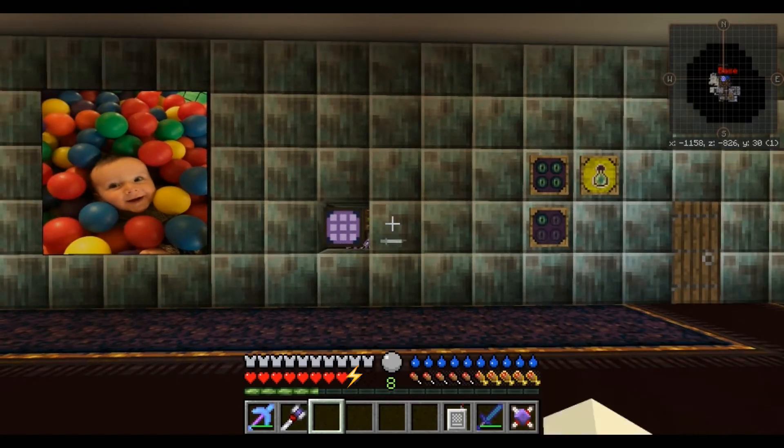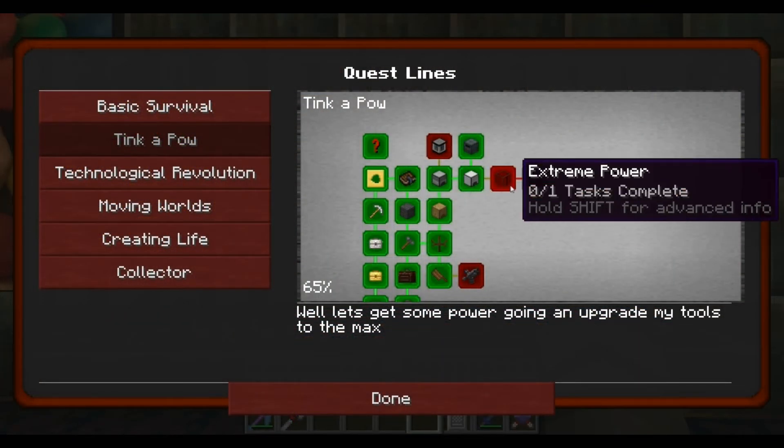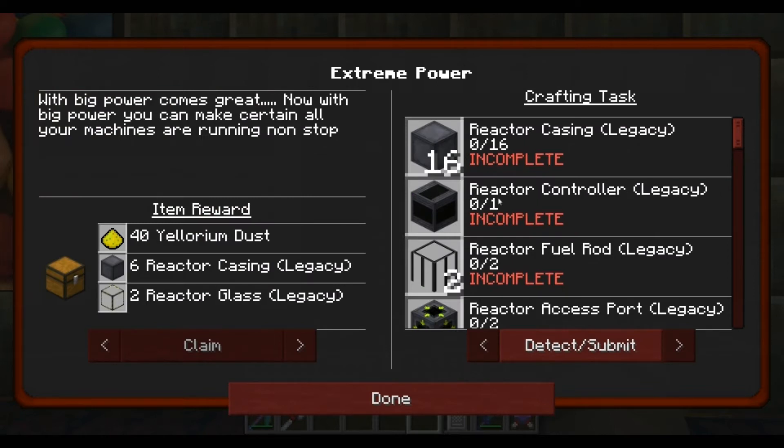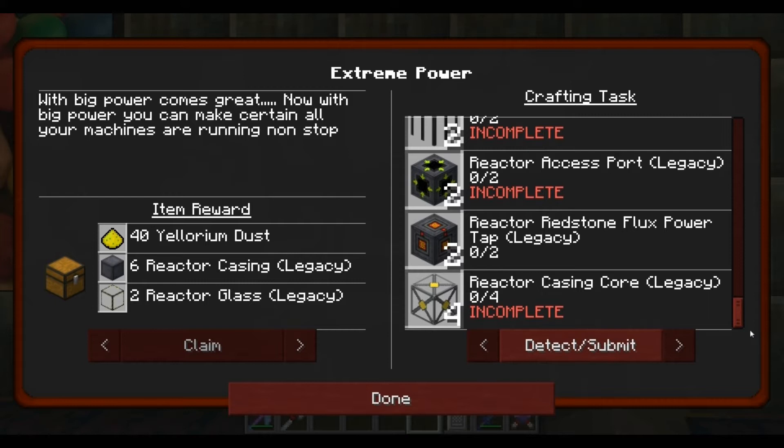This should give us nine hearts and it has - get in! Right, the next one is Extreme Power. With great power comes great responsibility. With big power you can make sure all your machines are running non-stop. Well, all my machines are running non-stop because I've loads of lava generators powering everything, so I've no need to worry about that. But this looks like it's going to make a big reactor, let's have a look - quite a lot to do.